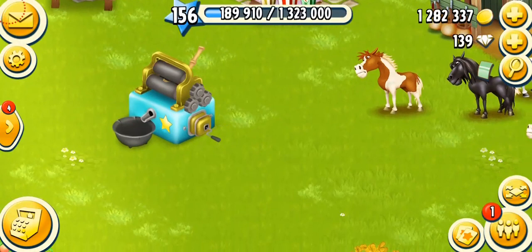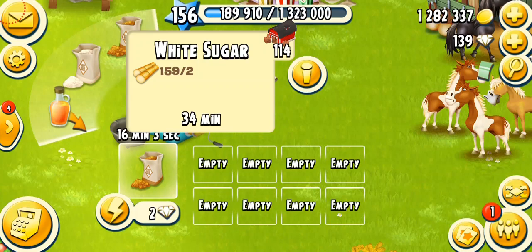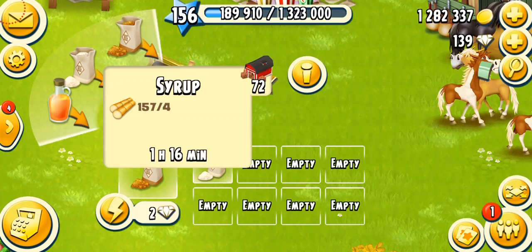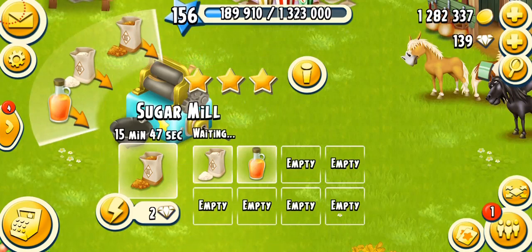The second product is white sugar, which takes 40 minutes — or 34 minutes fully mastered — and requires two sugar canes. It unlocks at level 30. The third product is syrup, which unlocks at level 18, takes 1 hour 30 minutes — or 1 hour 16 minutes fully mastered — and requires four sugar canes.